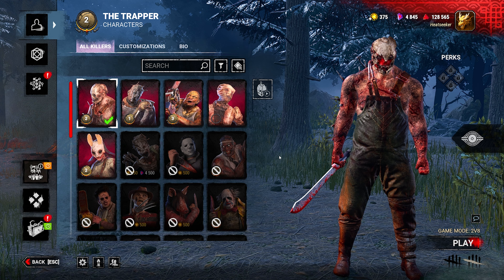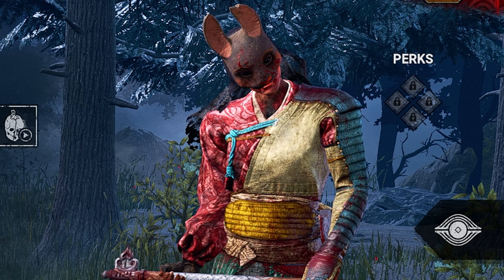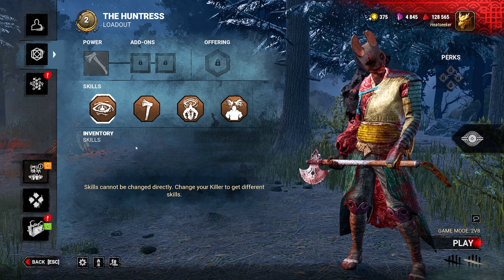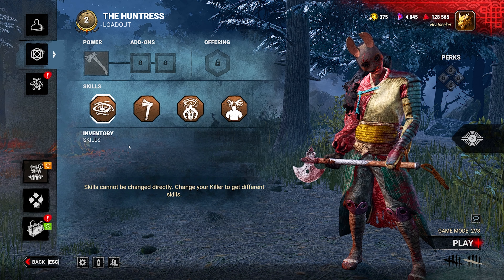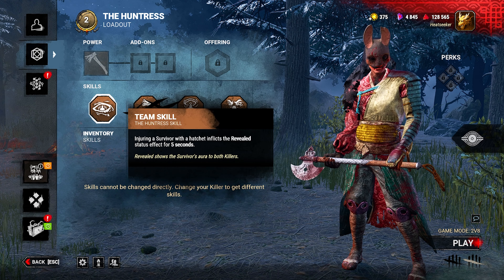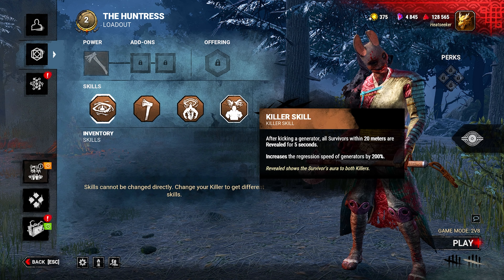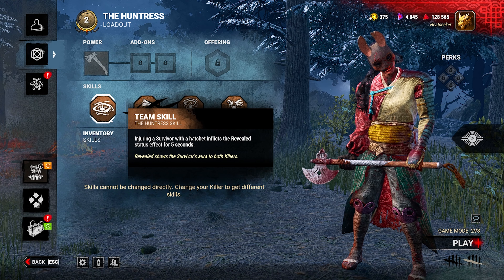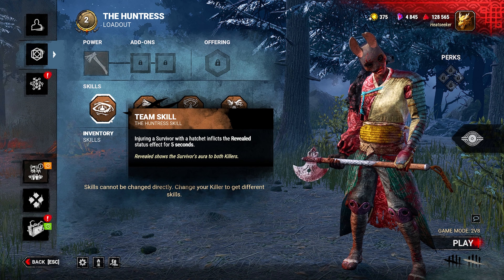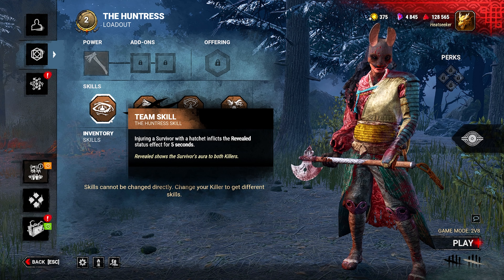As of right now, the only available killers you can play are the original 5: Trapper, Wraith, Billy, Nurse, and Huntress. When you play as a killer, you cannot choose your perks since you are teamed up with another killer. Each killer has a set of personal skills, team skills, and killer-side skills. For example, the Huntress's team skill reveals a survivor to both the Huntress and her partner killer once a hatchet hits the survivor for 5 seconds.